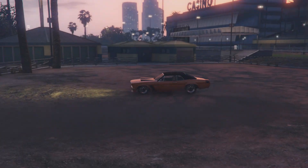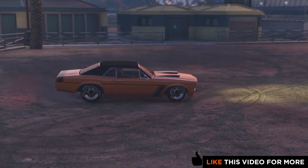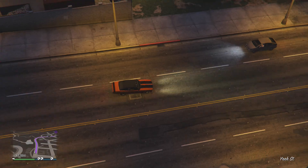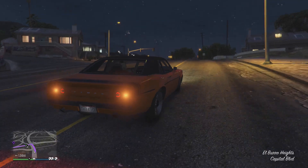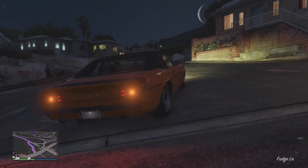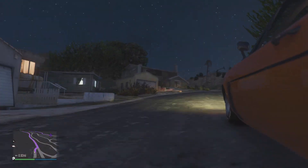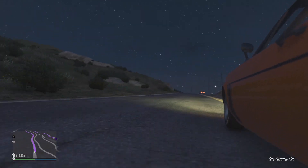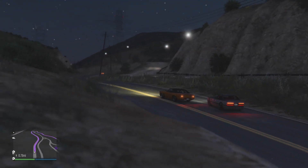For the performance upgrades we're going to max everything out, and there you have it — a Dodge Hemi Dart inspired muscle car. Despite the Tampa not being a direct replica, I do think it's one of the most attractive muscle cars in the game — I particularly like those big fat tires on the back. As usual I've stuck all my customization options in the description so you can go ahead and build your own Hemi Dart. If you've got any suggestions on how to make this build more authentic, please leave those in the comments. Thanks for watching, I hope you've enjoyed this build.